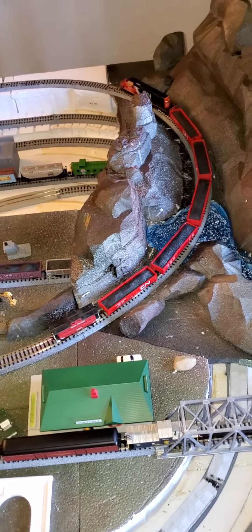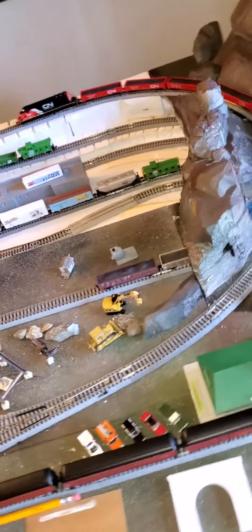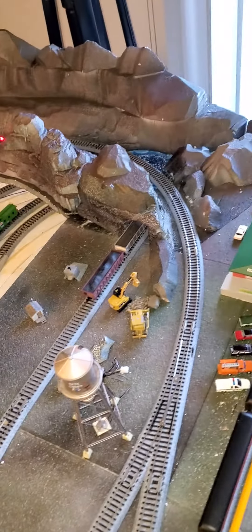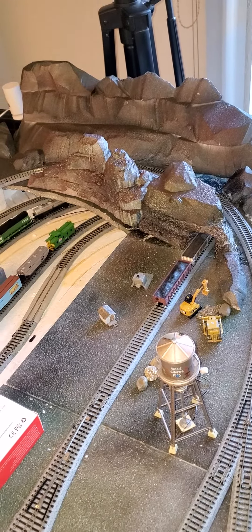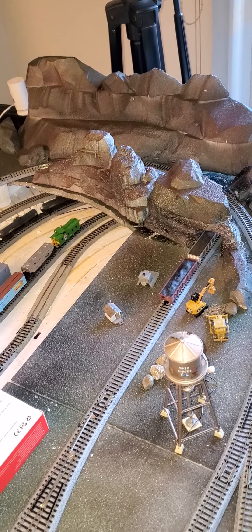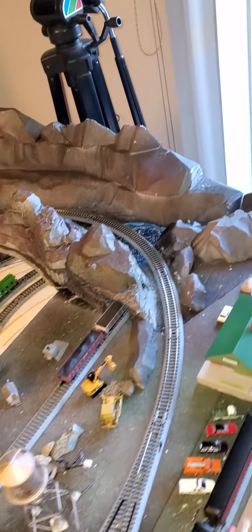I've patched a hole on the front side here — the train goes through the pass now, I've got a really nice pass now. Here's the front side of the mountains, and I still have to do all the molding and everything else of the mountains, but it's looking pretty good.